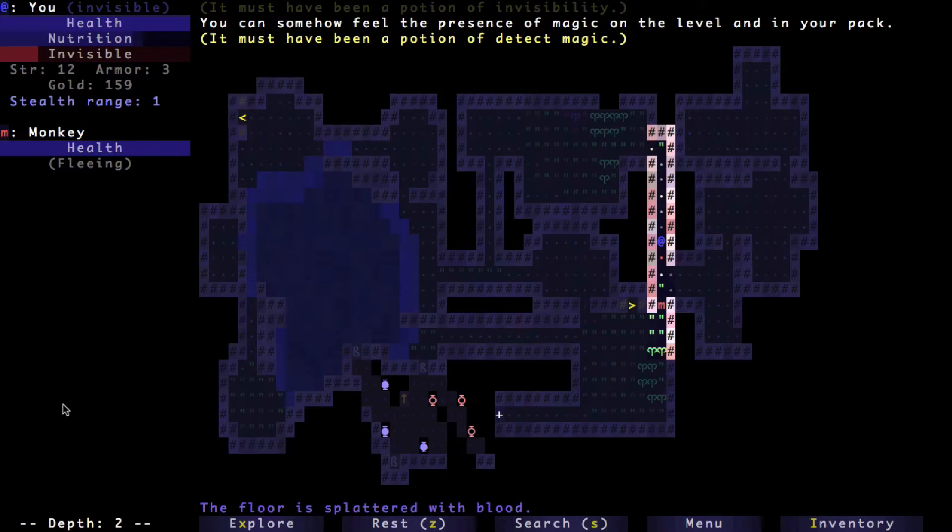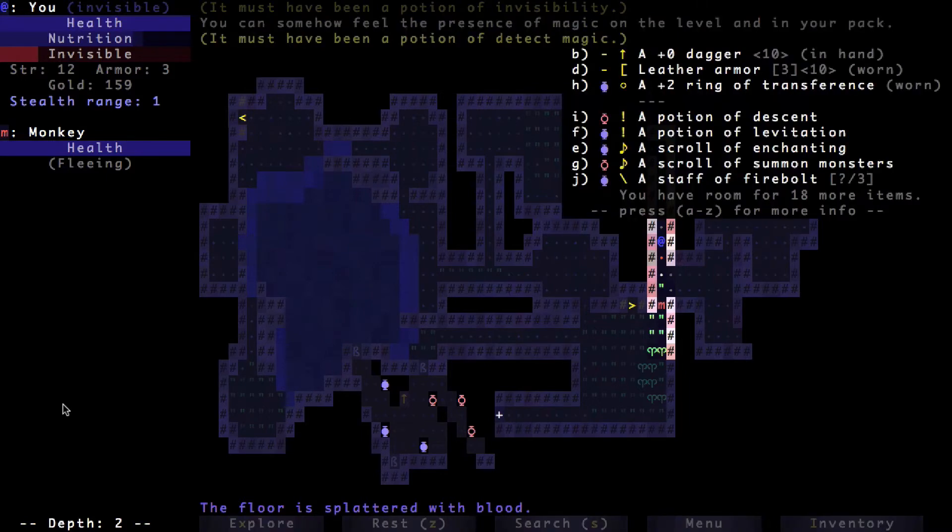I got a potion of detect magic, which means now I can tell: anything with the green lantern symbol next to it means that it is cursed, and anything with blue just means it's a magical item. So I know none of the things I have equipped are cursed. Obviously the scroll of summon monsters is cursed, and a potion of descent opens up a pit that you fall through — so that's cursed too.